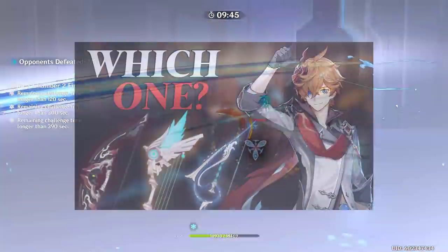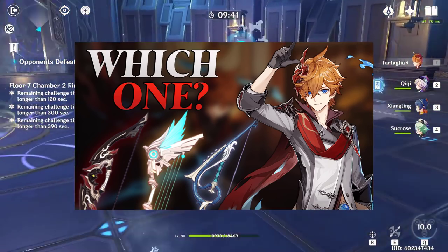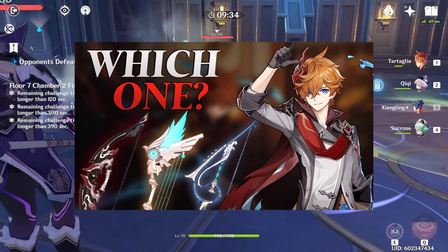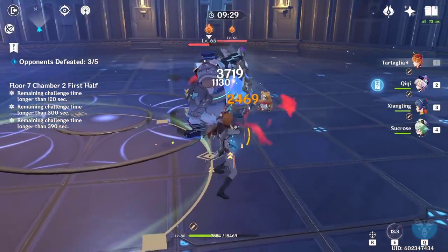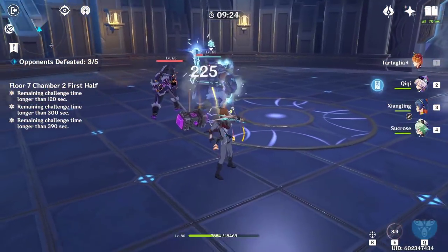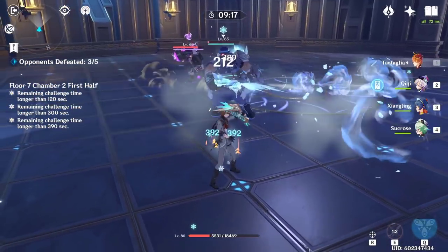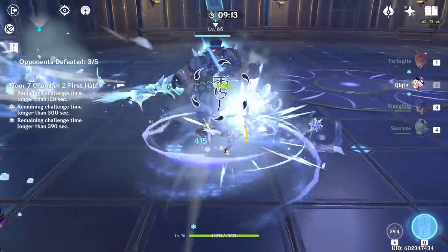I recommend checking out my last video where I break down all the DPS numbers and damages for all of the top tier bows for Childe, showing you the results from my testing. But as a TLDR, the best in slot bow is the Skyward Harp, followed by the Rust if you want to use Childe as your main DPS. If you want to use Childe as a nuke support, the best option would be the Stringless. There are quite a lot of good bows in the game obtainable from the shop, battle pass, gacha, and exploration.